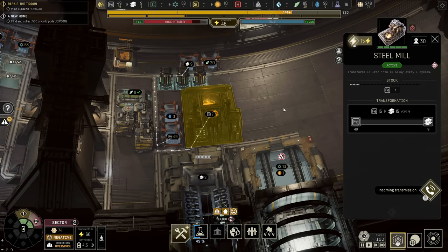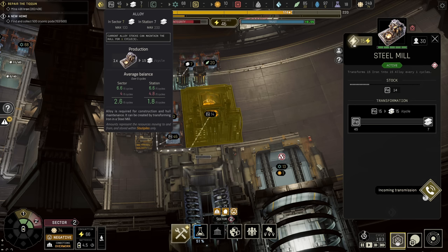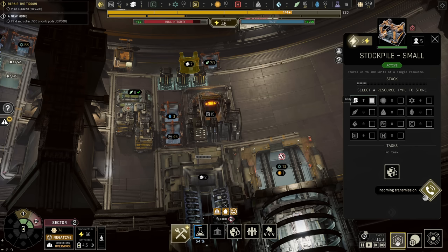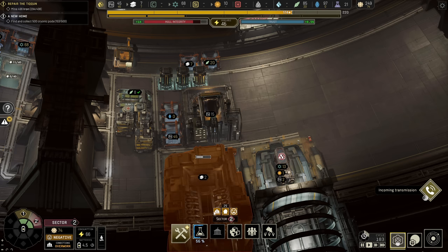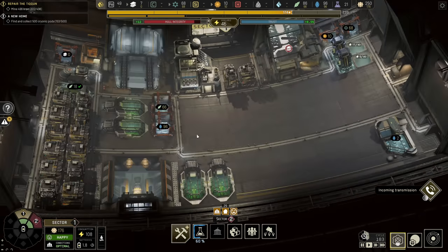With our very first steel mill up and running, it's going to turn 15 iron into 15 steel per cycle — even though everything else calls it alloy, it's a steel mill. So that's going to be our very first factory up and running. We've had a few issues with this one — we don't have enough population, and this is something you're going to probably encounter as well, just not enough people.